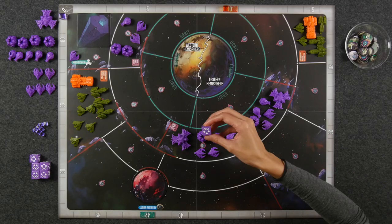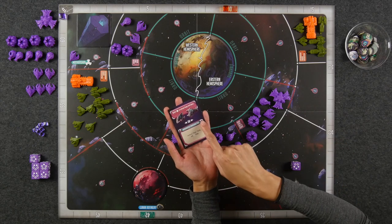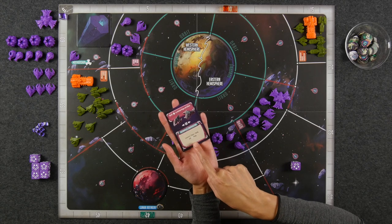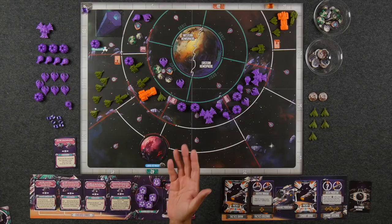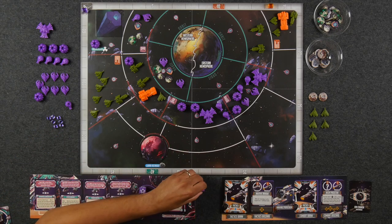For example, if I had chosen this neuron die with two empty circles, the bottom effect of this card called Automated Construction says I can construct one hood, one rattle, and the number of fangs equal to the number of empty circles, which is two. Once you're finished resolving the bottom effect, discard the card and remove any leftover function cubes and all activation tokens from the board, then end your turn by discarding your neuron die. If you no longer have command cards in your hand, you pick up your discard pile.